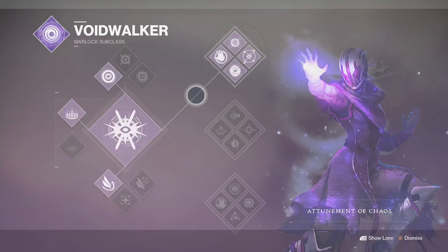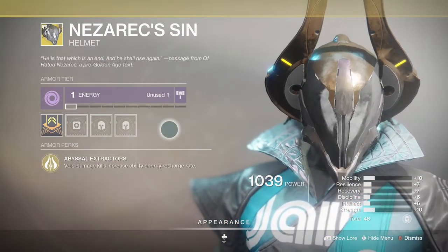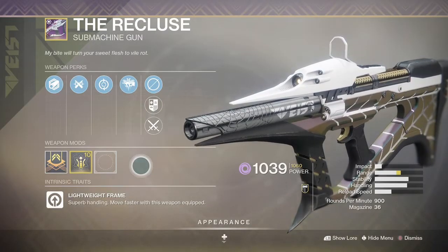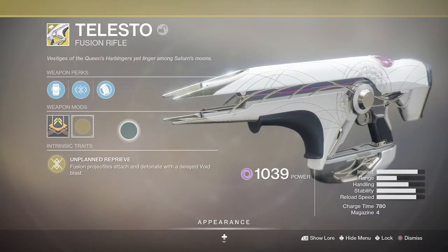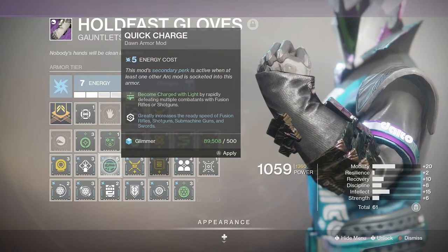Voidwalkers will definitely want top tree Attunement of Chaos to benefit from Bloom on void ability kills, as well as the tracking Nova Bomb. Nezarec's Sin is going to be a great exotic option, as well as void weapons such as The Recluse and Hammerhead. Telesto could also be a great void option due to its high multi-kill potential, especially when paired with the Heavy Handed and Quick Charge armour mods to supply near-unlimited fusion rifle ammo.